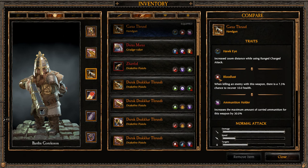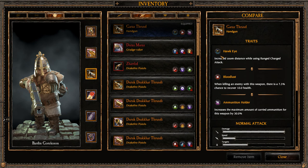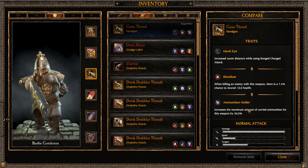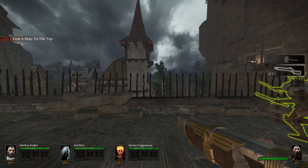With my handgun I have Bloodlust, Ammo Holder for those extra shots — which is also questionable whether you actually need that on handguns, depending on how fast your group moves — and Hawkeye. Not necessarily ideal traits, kind of a playstyle thing. I like having Ammo Holder; I like making sure that I'll always have some shots for whatever comes.